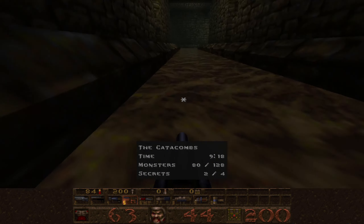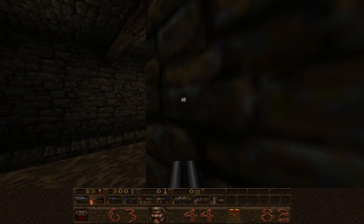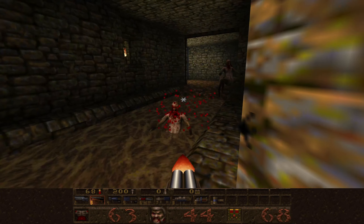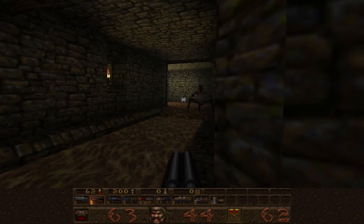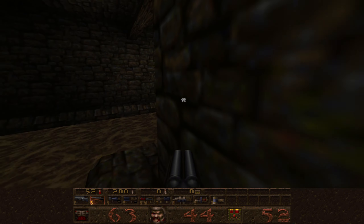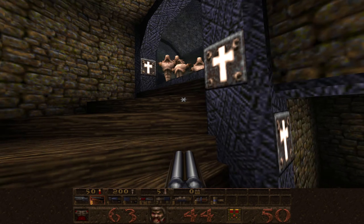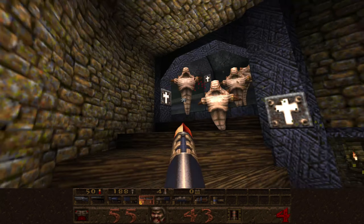How are we doing? 80 out of 128. And I've only got two secrets so far. That door's still open. I want to do a shotgun here. He took himself out. Nice. At least we're getting some more explosives soon. Let's have a careful look up here. That's a lot of scrapes, isn't it?